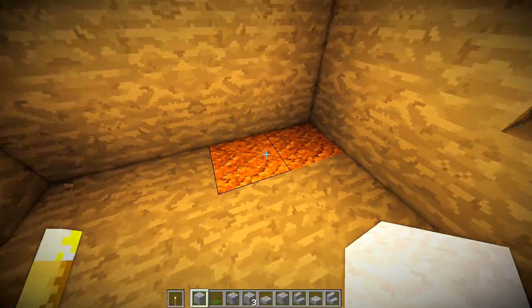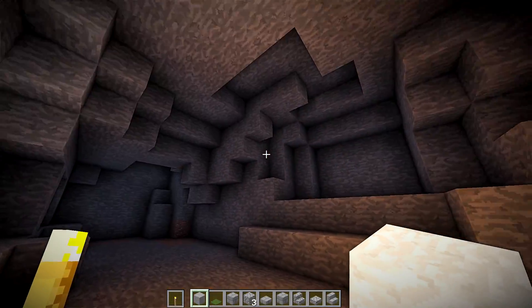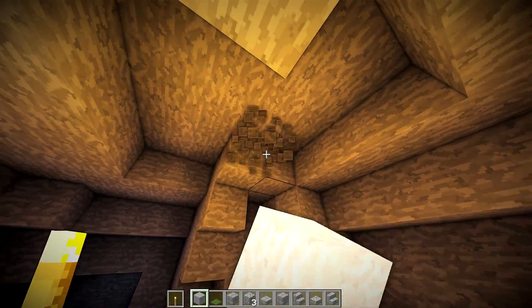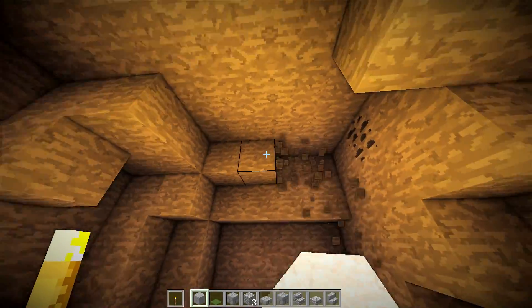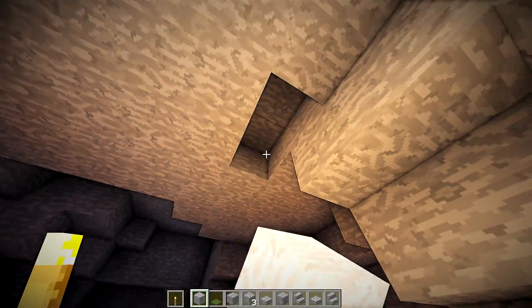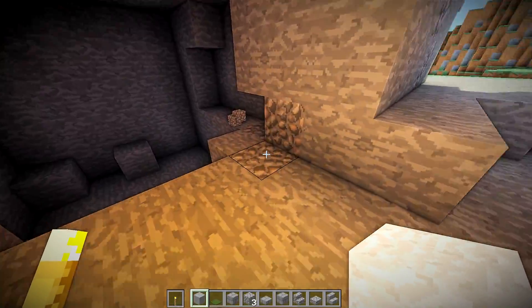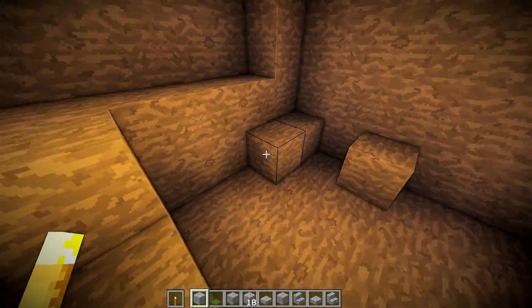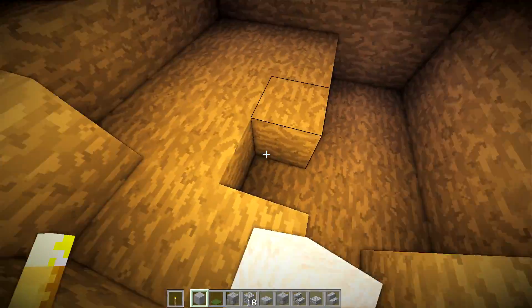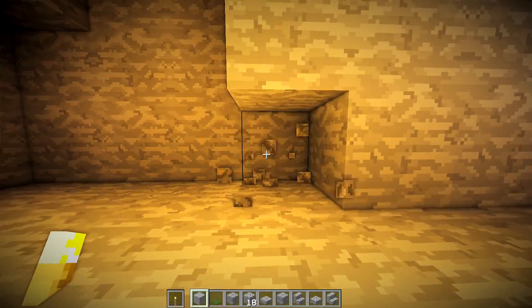I'm thinking maybe a bed up here or something, because it's sort of like a little encased area — I feel like a bed would look nice up there. We should break this out a little bit more. I'm just giving you ideas on how to texture your cave; it doesn't have to be the exact same. Every build is going to be different with this style, and it also makes every house unique.